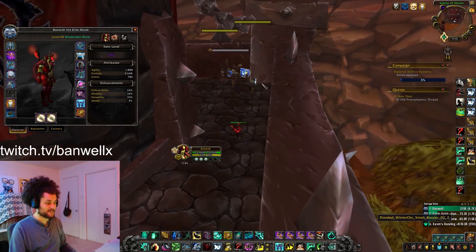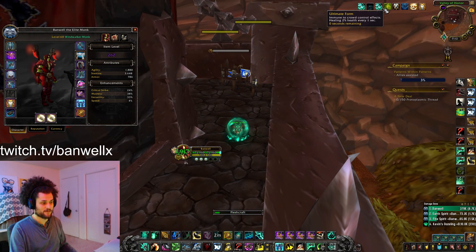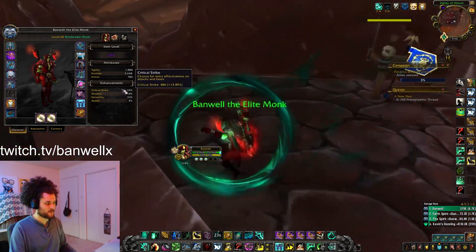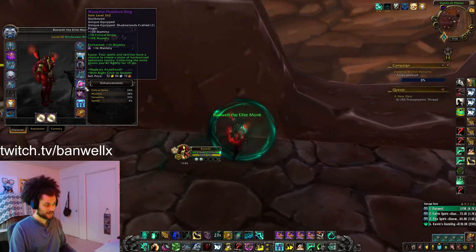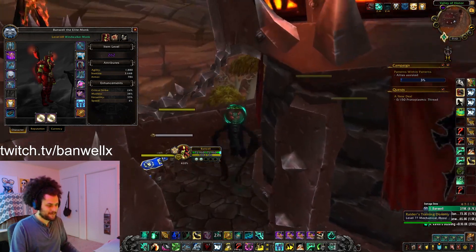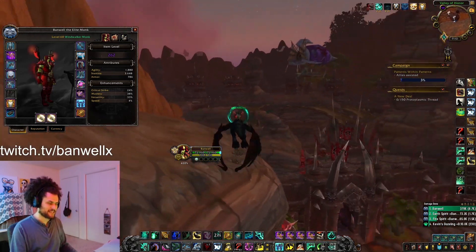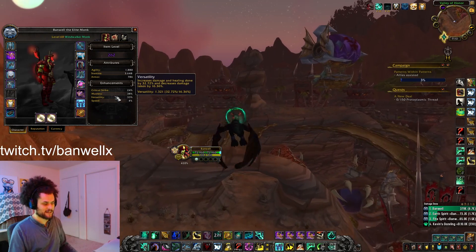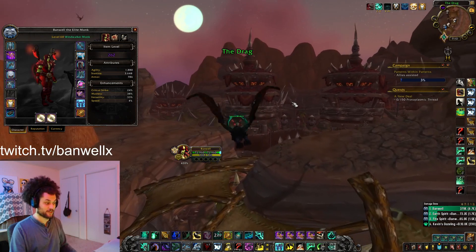In terms of the rest of the gear for this season, I'm stacking as much mastery as I can, especially as Necrolord with the Fleshcraft mastery buff. With the extra 120 mastery, I'm at about 38% mastery and 24% crit. I've dropped a little bit of versatility to do that by not wearing versatility on the crafted ring. This is the max damage build — I'm sacrificing a little verse which makes me slightly less tanky, but it increases my damage. I'm hitting 33 to 35k Rising Sun Kick crits with my Images out and it feels really good.